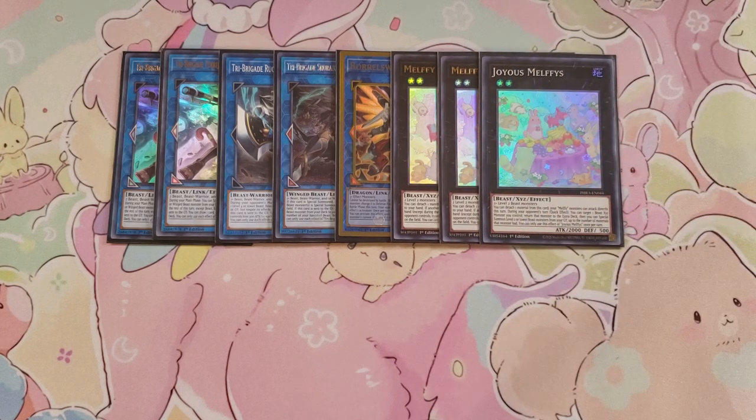I play a single copy of the Joyous Melfys. Joyous Melfys lets you detach a material from this card and then your Melfys can attack directly this turn. During your opponent's turn as a quick effect, you can detach a material and target one Beast or Beast-Warrior XYZ monster you control, return that monster to the extra deck, and then special summon a level two or lower Beast monster from your graveyard up to the number of materials that monster had.